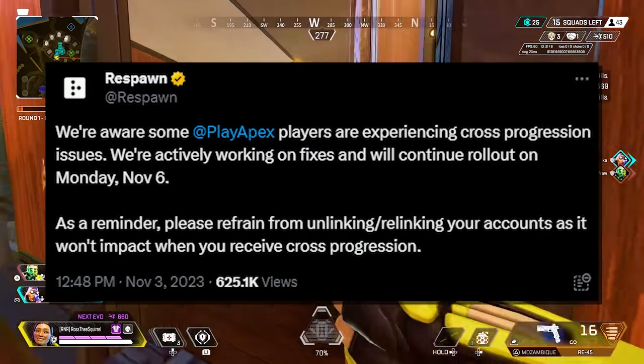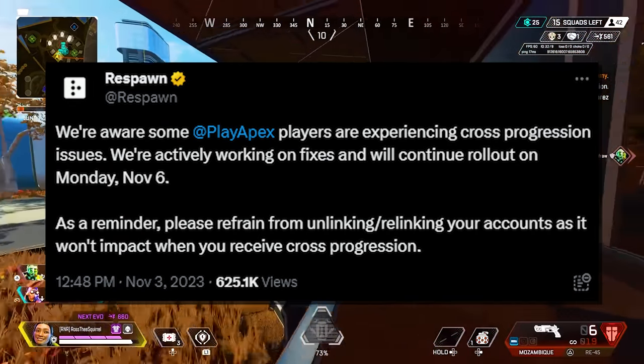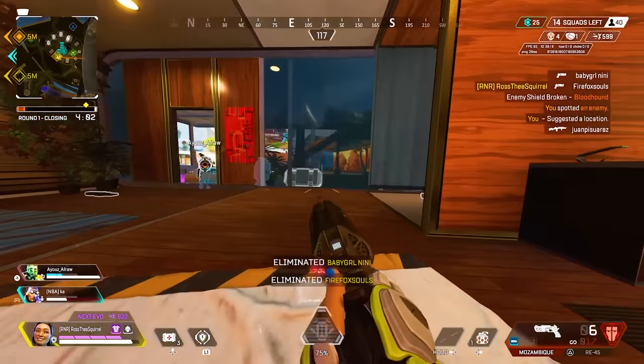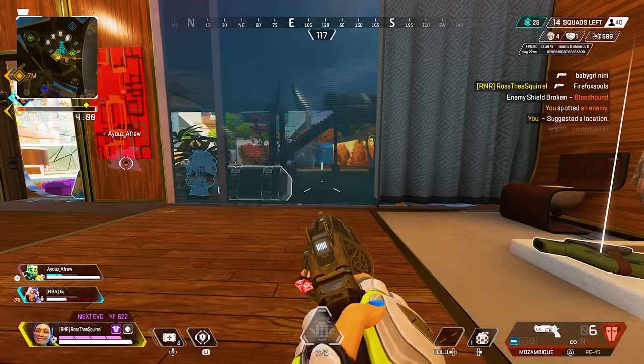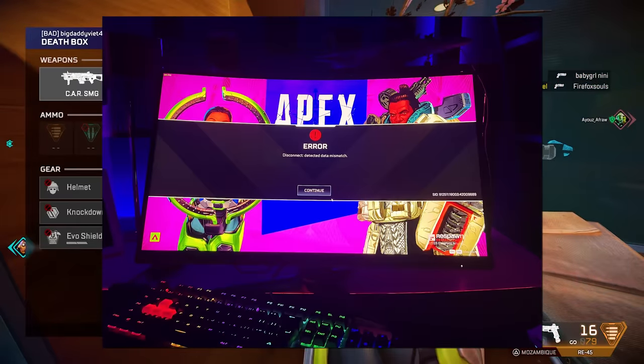Also in this tweet, Respawn warned users to not unlink and relink your accounts from each other, as it won't impact when you receive cross progression. One really important note that Respawn didn't mention is that if you unlink and relink your accounts, it could actually cause some really bad issues where you could lose your progress when merging accounts.